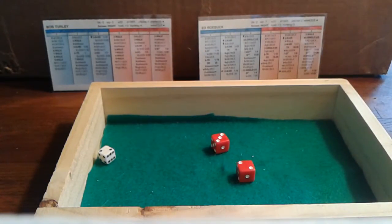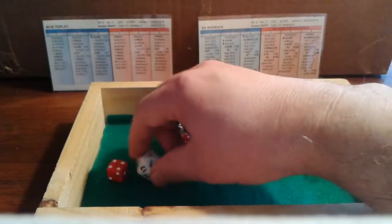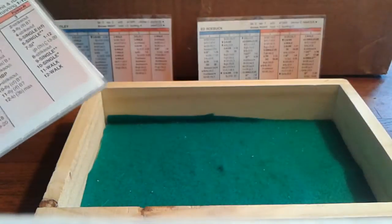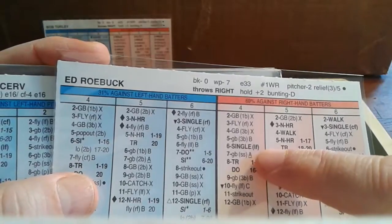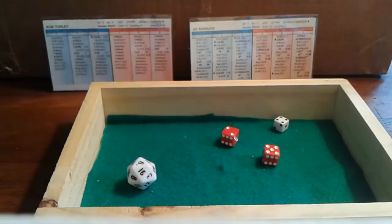Bob Sievers comes up — we roll a 1, so we check for a wild pitch. Ed Roebuck's wild pitch rating is 7 — we roll a 15, so no wild pitch. We get a 4-7 against a righty — ground ball shortstop A, which freezes Rizzuto at second. That's a groundout to Pee-wee Reese, out number two. Brings up Gil McDougal.